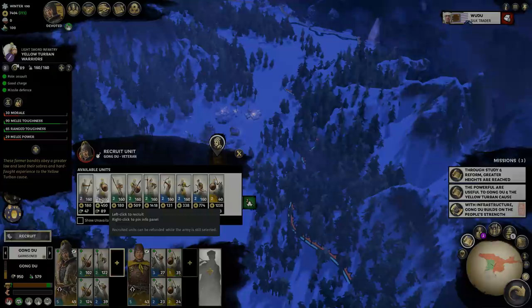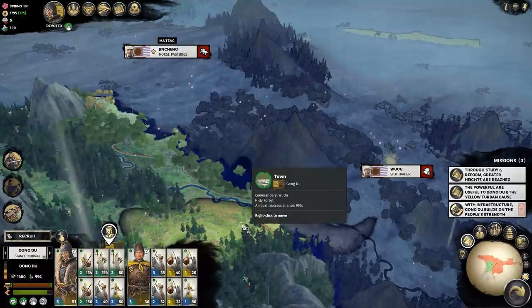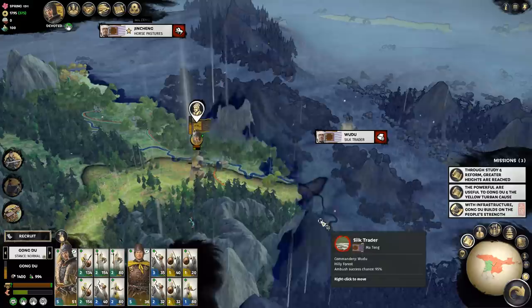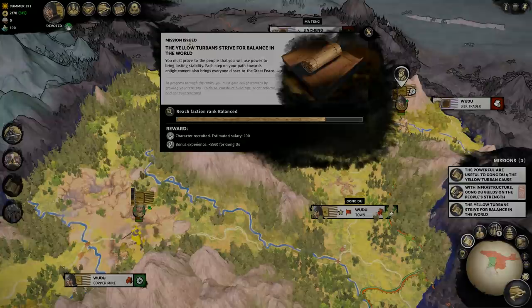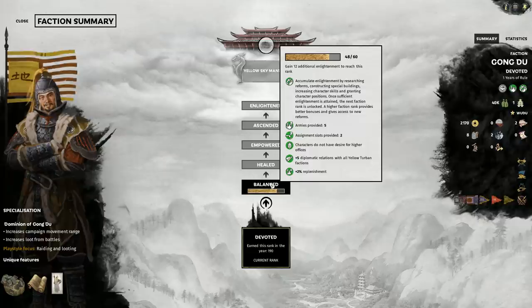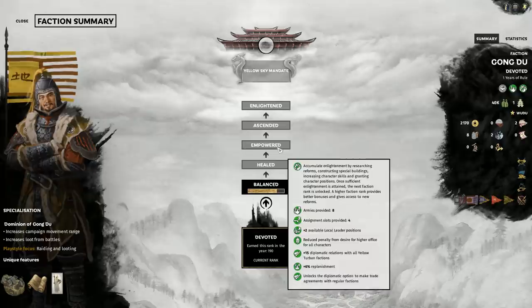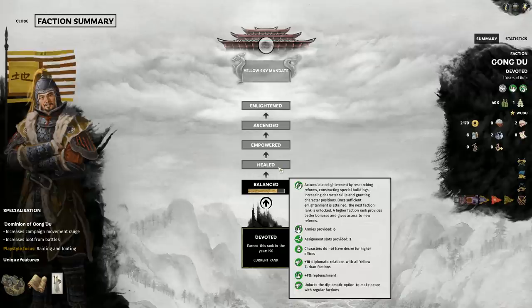I recruited some more spears and a couple of archer units. Recruitment isn't quite like in old Total War games — you recruit the shell of a unit and it gradually replenishes to full strength over time. So my army now could use more replenishment and would get stronger if I did nothing, but I'm going on the offensive anyway because I think we'll be fine. I've got this mission to improve my faction enlightenment level, which is akin to the Imperium system — it's influenced by territory, character levels, and techs researched, and gives various passive buffs as it goes up.